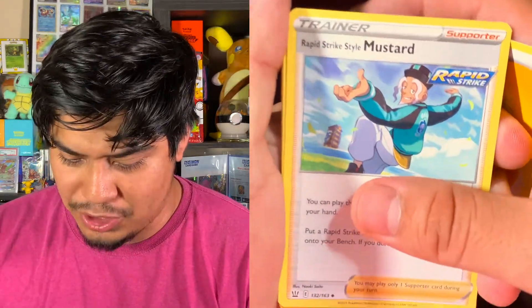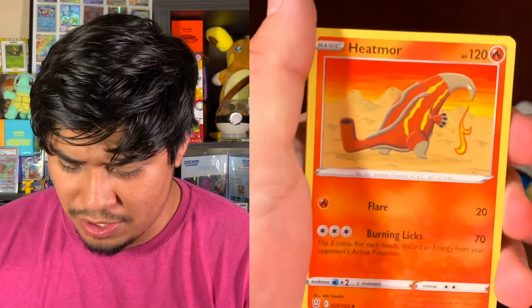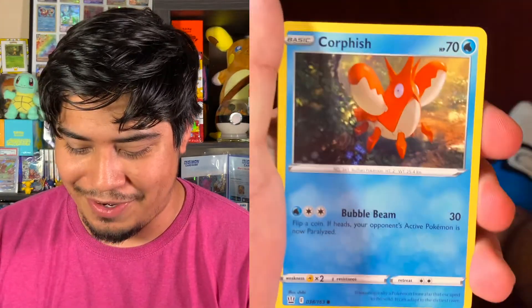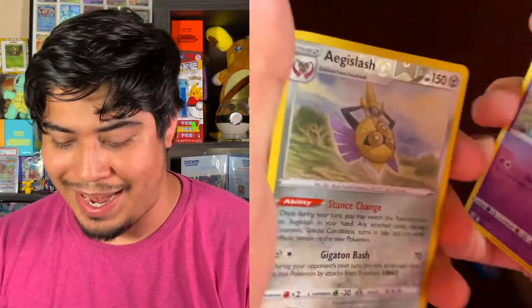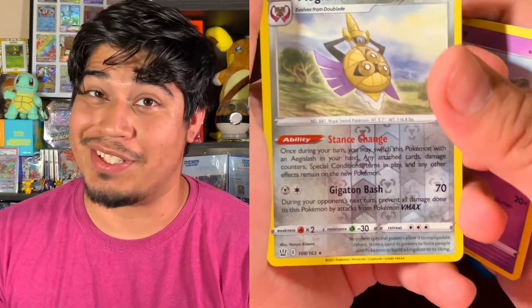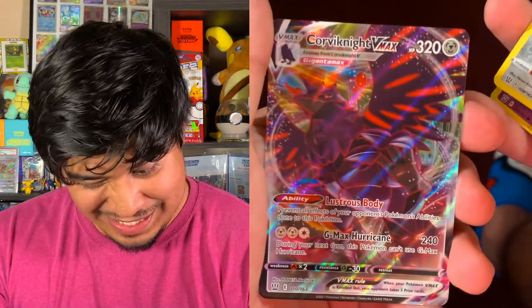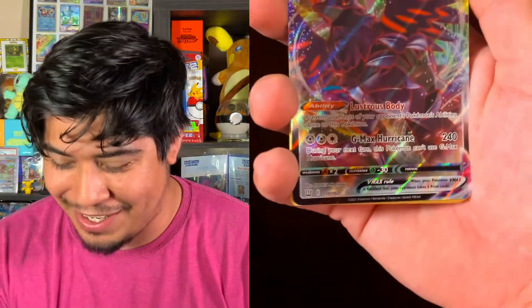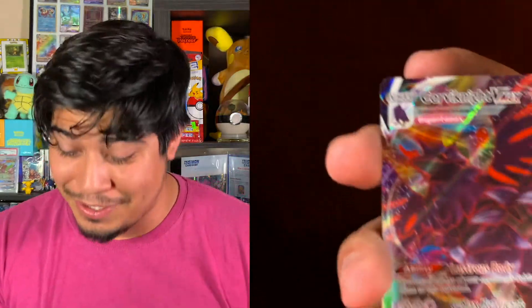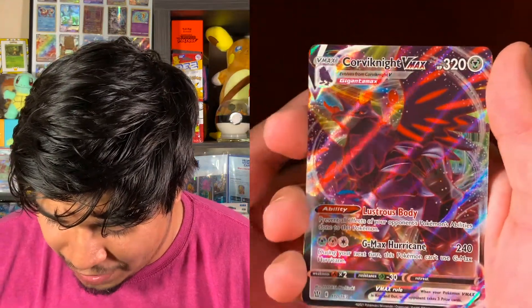Our next Battle Styles pack is going to be an Electric Energy: Rapid Strike Style Mustard, Cheryl, Hitmonchan, Galarian Slowpoke, Corphish, Sandygast, Rolycoly, Espurr, Aegislash. Reverse Holo — pretty cool Reverse Holo if you ask me. And the rare is... Look at that, we got two great pulls from Battle Styles! This is going to be wow. We got Corviknight VMAX.